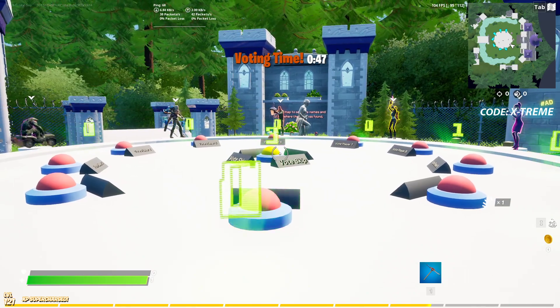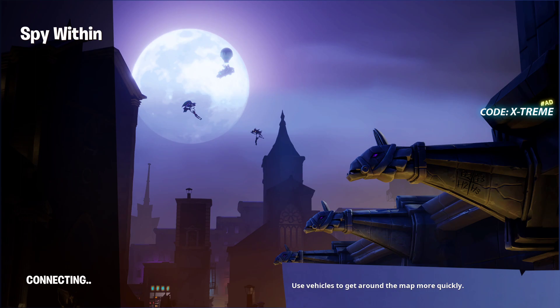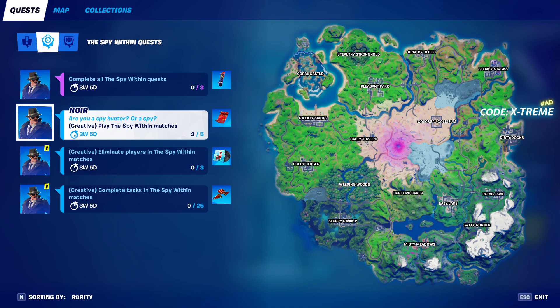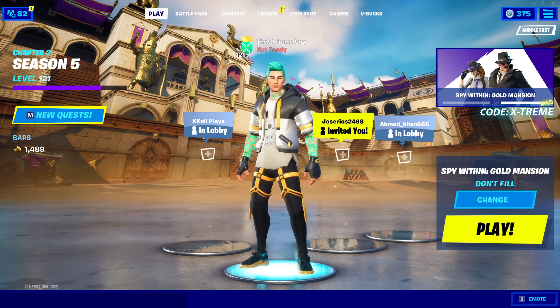Now let me show you guys: when you leave the game you don't need to complete the whole match for this challenge. As you can see, we have two matches played out of five. This is how you complete the challenge — just go ahead and do this five times. Jump into a game, leave it, then jump in again and leave again. That's how you do it. I'll see you all in the next one, have a great day!